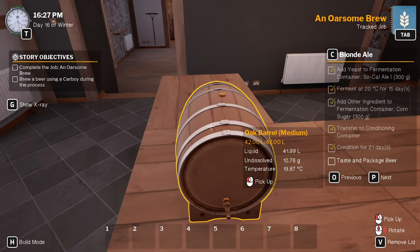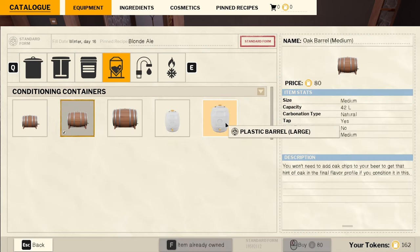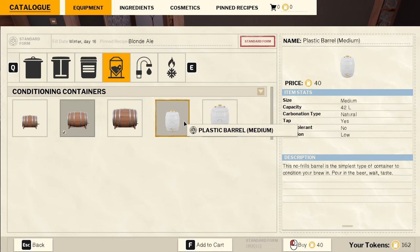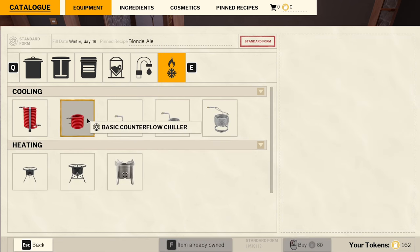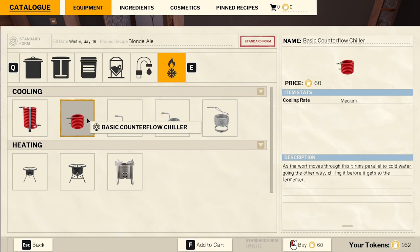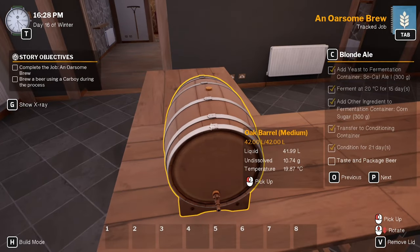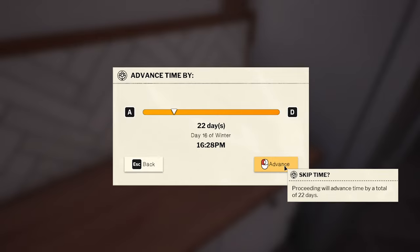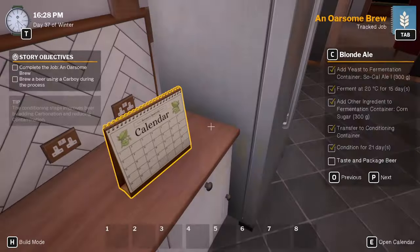It's 42 liters - I thought it was bigger than that. 80 liters? There's a medium there at 42 liters as well - that's interesting. So here we've got the basic counterflow chiller - as the wort moves through it runs parallel to cold water going the other way, chilling it before it gets to the fermenter. I think we'll wait on those until it tells us how it works. Let's condition for 21 days - fingers crossed this one will work out.